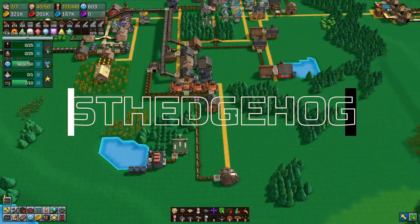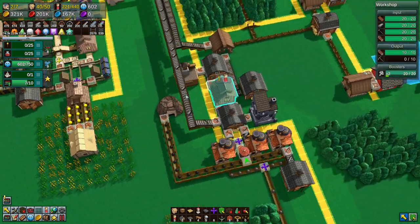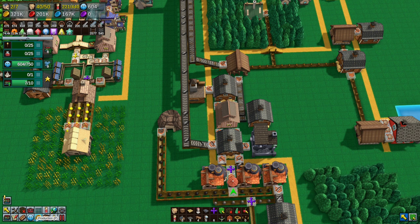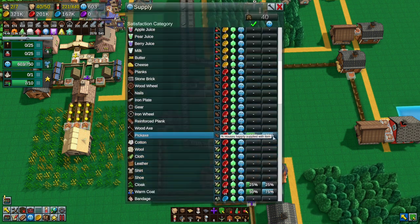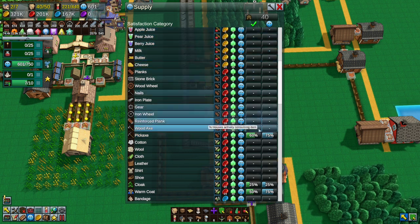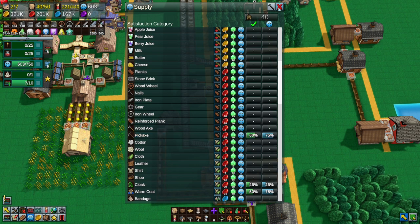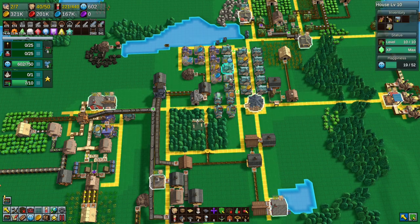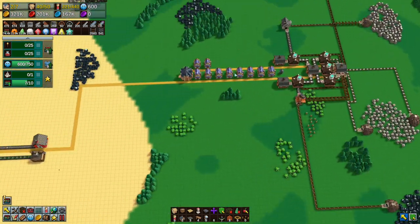Good evening and welcome back to Factory Town where our pickaxes are being sold beautifully — they're going through here, everything is working fine. If I go to supply, we are supplying 75% of people with pickaxes, 60% of the population have got them, and they're at 75% happiness, which is awesome. That makes sense because we're only selling to this town here, not actually selling to the other town over there.